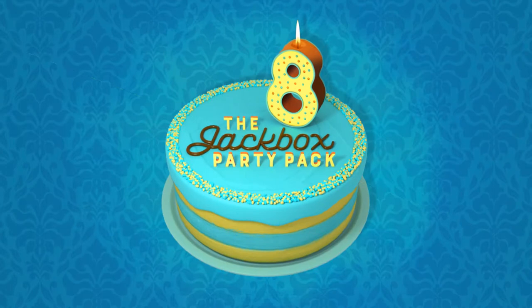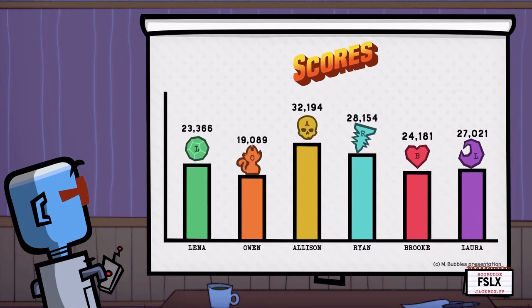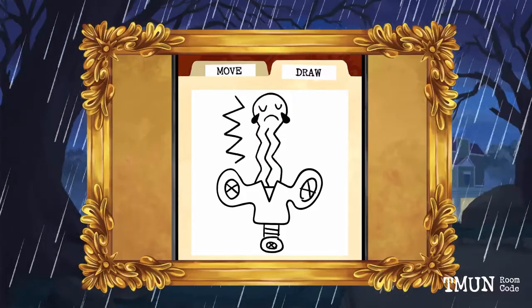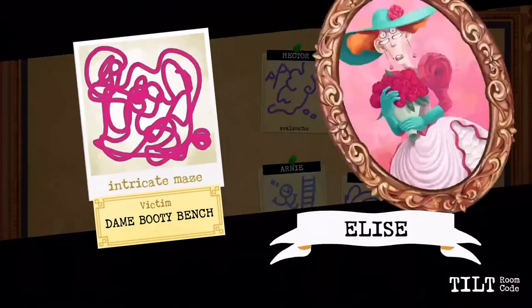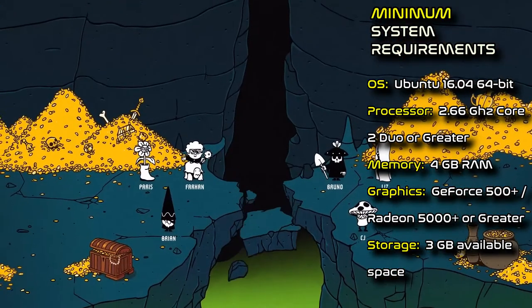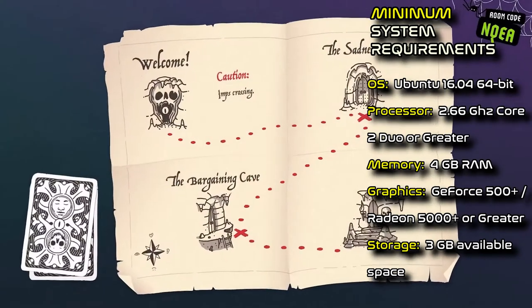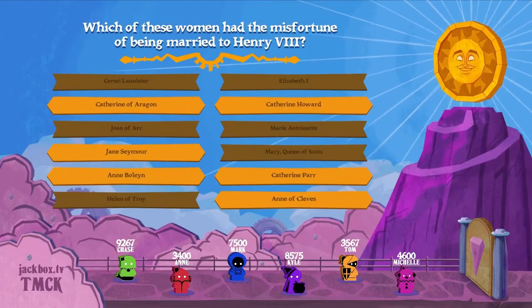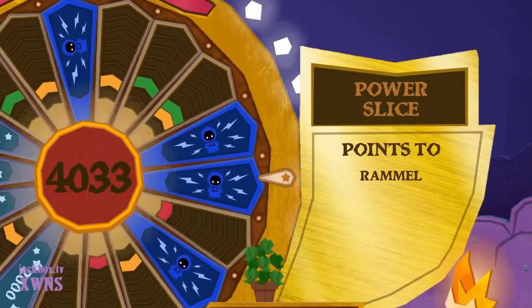The Jackbox Party Pack 8, released October 14th, is the 8th installment of the beloved Jackbox Party Pack franchise. Five new games will energize your next game night, holiday party, happy hour, or video call. No extra controllers needed — players use their phones or tablets to play along. Play with up to 10 players and up to 10,000 audience members. New party games include Drawful Animate, Job Job, The Poll Mine, Weapons Drawn, and The Wheel of Enormous Proportions.